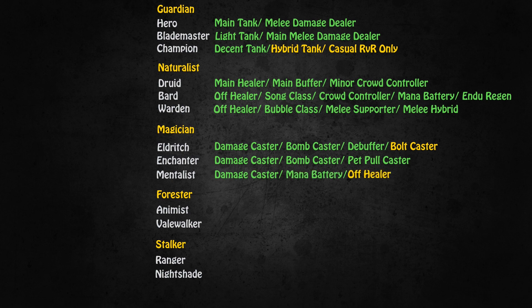The Mentalist can be a damage caster with a pet if you go for Light Magic, or a mana battery supporting off healer if you go for Mana Magic. While leveling up I would certainly suggest going for Mana Magic, because the light version isn't necessarily wanted by a lot of groups, and mana batteries are simply very important for the leveling process.